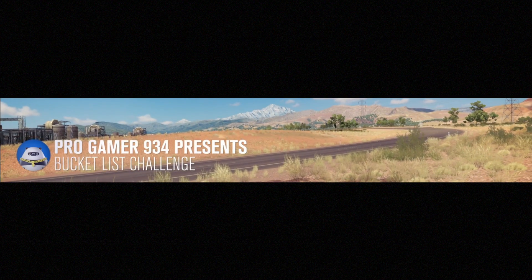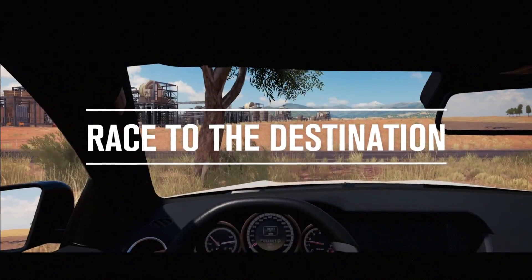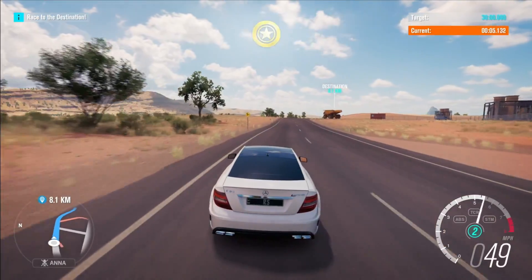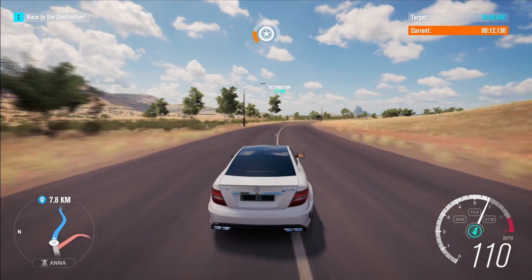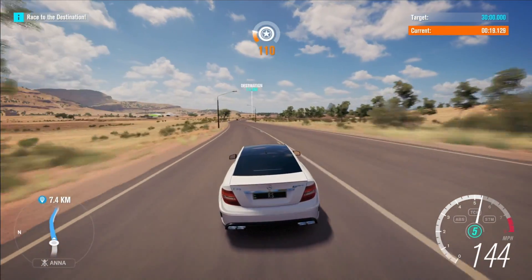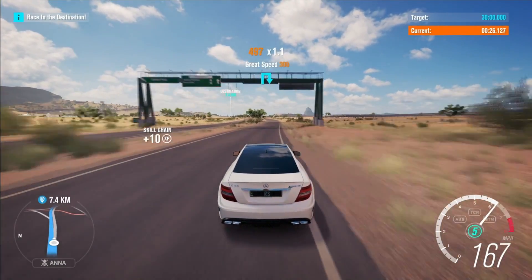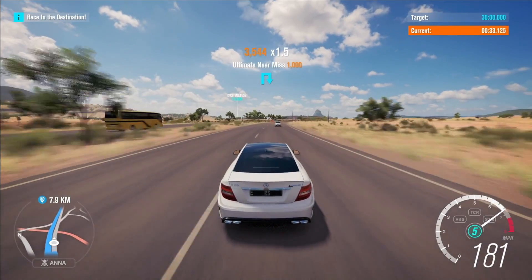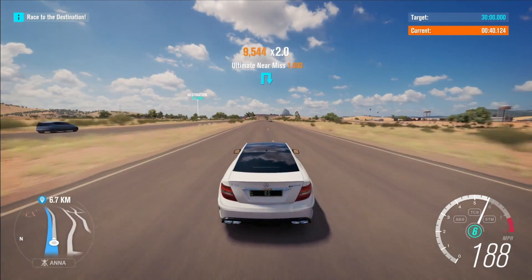Now it's loaded up for the second time. Wait for the car cinematic to finish, then head up to the motorway. Last time you drove on the right side, but this time you have to drive on the wrong side of the motorway. Head up there and drive on the wrong side. The rewind is off, so if you crash you'll lose all your points. Just avoid crashing — you'll keep getting skill points. At the end of the 30 minutes you'll also get money.